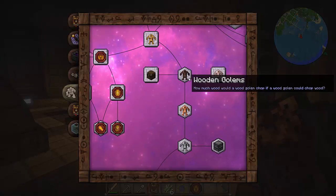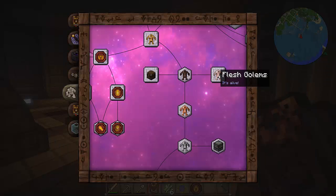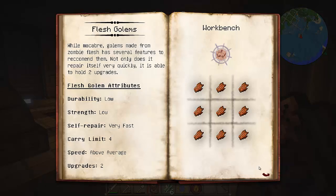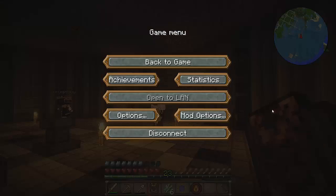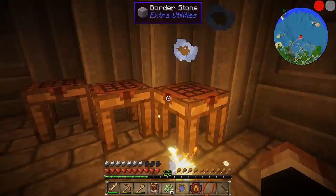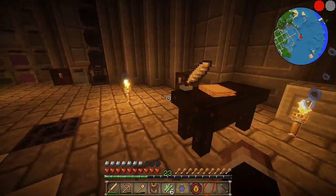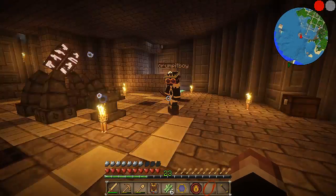What kind of golem do I want to make? You definitely want to go for a flesh golem. I don't have any blocks of flesh. Do you have rotten flesh? I don't think I have any — I think I've burnt all of that for something or another, probably humanus.